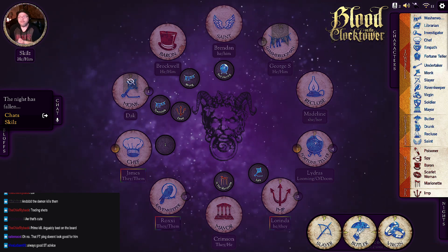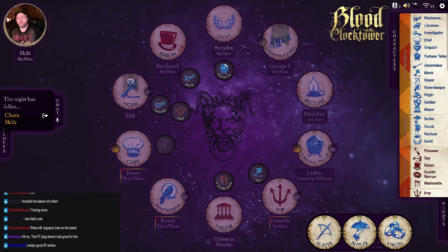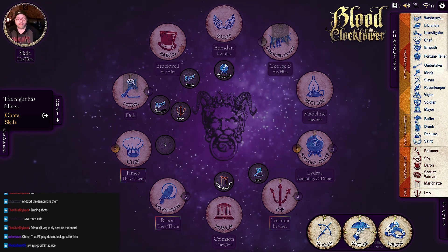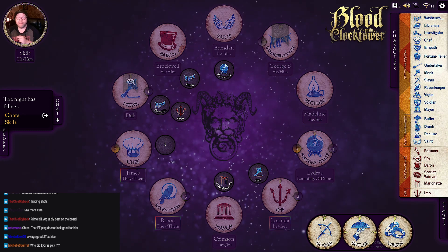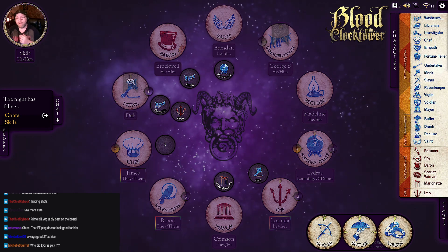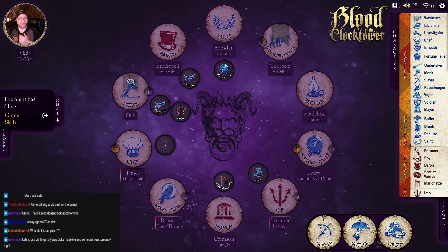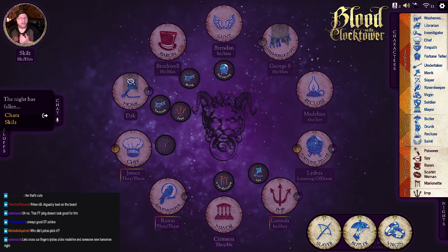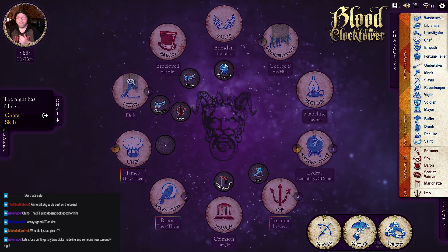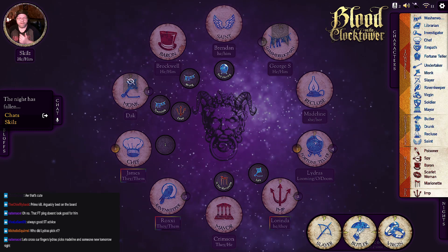It's a nice short night — I did give them a Butler as a bluff so I'll give it a few moments. Dak dying first could read that there's a Spy in place. Lydris on night one picked Dak and Lorinda, so Dak dying this early — Lydris may push on Lorinda. I'm hoping they pick Madeline and someone else, but I think they'll stay away from Madeline because she came out and said it was a Baron game immediately.